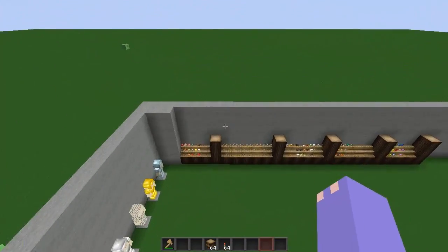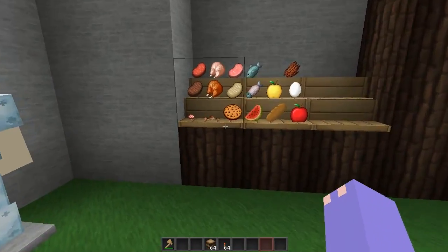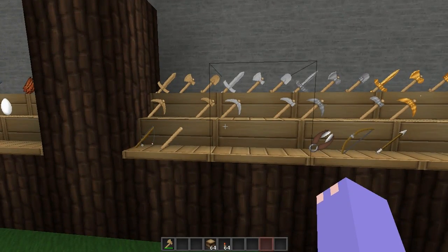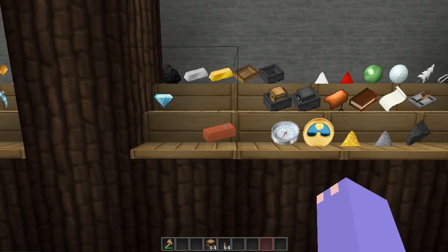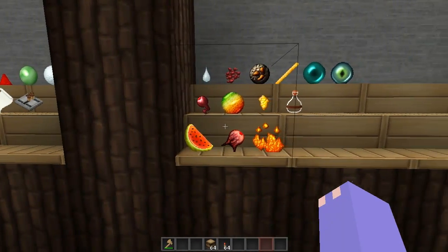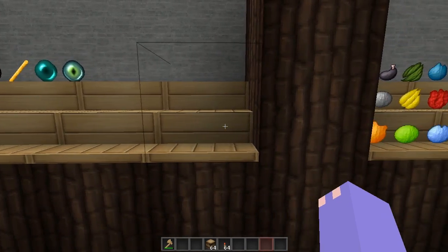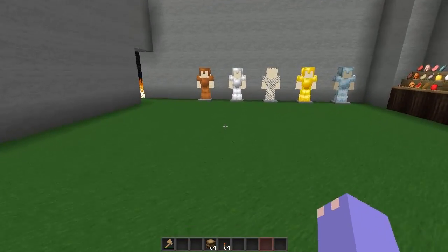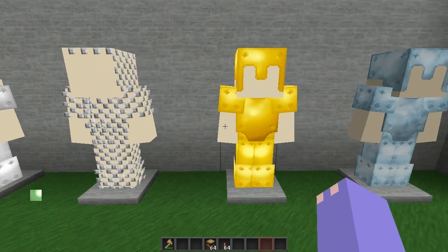Now for your items and armor. These are all the food items — got cooked and raw. All of your tools. And then all of your miscellaneous things. And then your potion making things. And then dyes, all of your dyes. Now here are the armors — we have leather, iron, chain, gold, and diamonds.